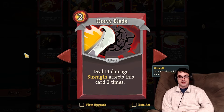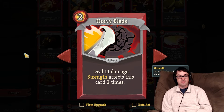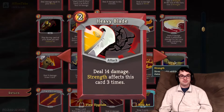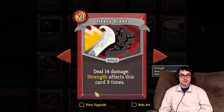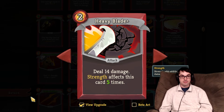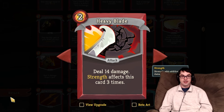Heavy Blade is one I struggle to recommend in the early game. It deals 14 damage and scales multiple times with Strength. But Heavy Blade's problem is that it costs 2 energy and deals relatively low base damage — 14 is not great compared to Clothesline, which also applies Weaken. The upgrade does not improve base damage, only improving the additional Strength scaling. You really need three or more points of Strength before Heavy Blade is worth thinking about. I don't recommend Heavy Blade in Act 1 and don't recommend upgrading it either.